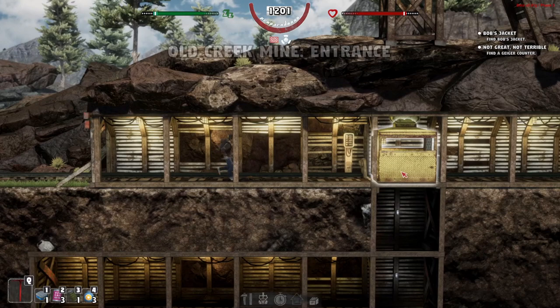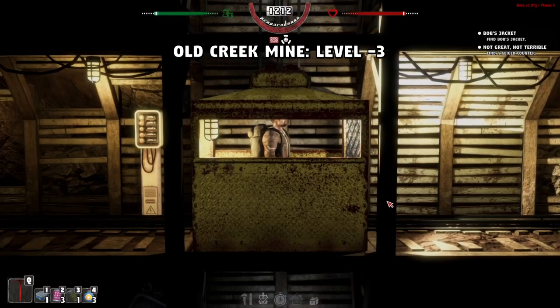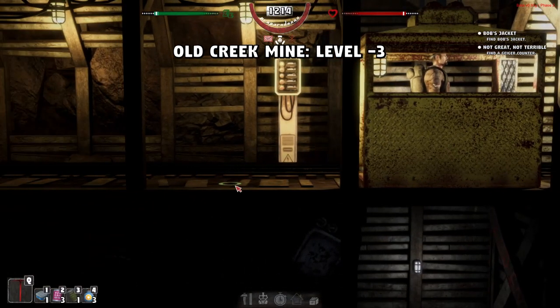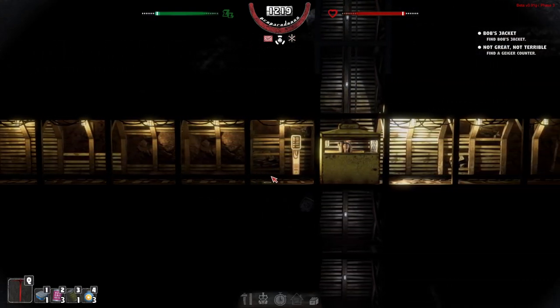Here we are, we're now at the mine. I've made some food and everything — I'm up to speed, got plenty of health, plenty of energy, got some canned food on me. I made a second pickaxe because we might need it — I don't want it to break while we're down here.